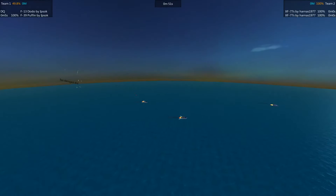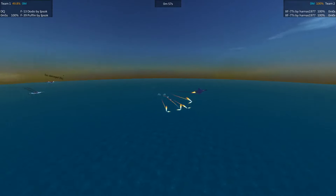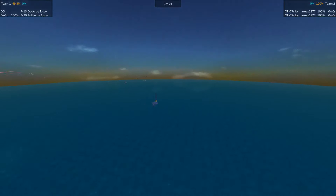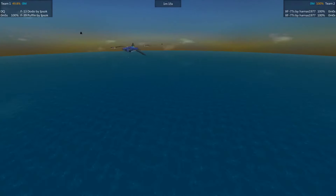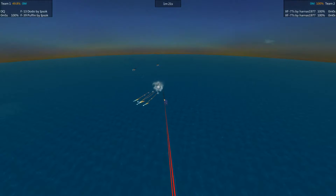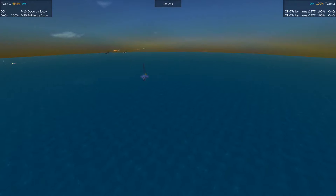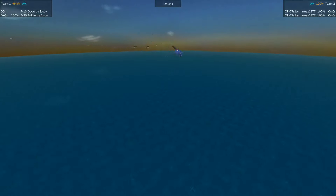The Dodo off in the distance eating some missiles. It did well in the regular season, but here in the finals the Puffin and Dodo — Ipsoc's entry — has kind of suffered from the same problem. It really wants to get a certain distance before it turns and engages, but its opponents are just too fast and agile. It can't shake them off its tail, so it's always sort of running away, giving somewhat easy shots to its opponents.